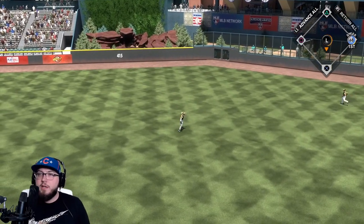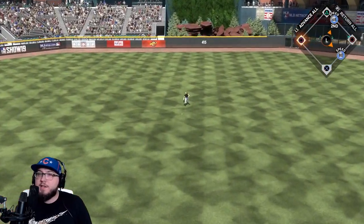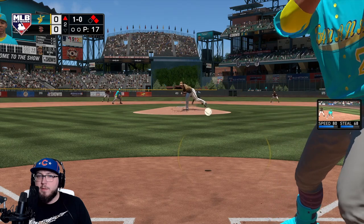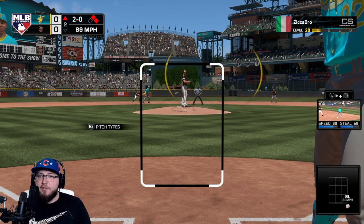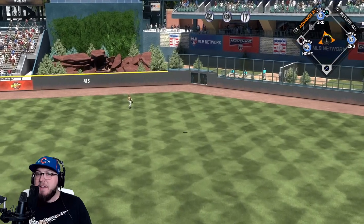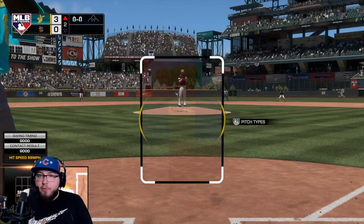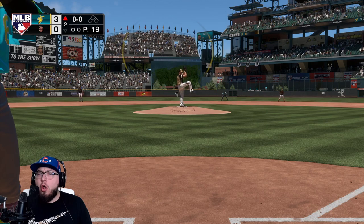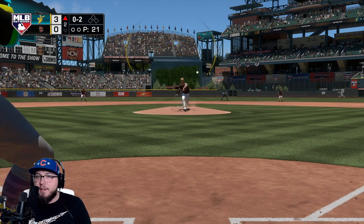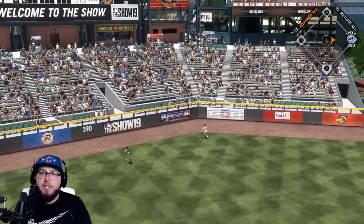Chipper Jones gets the first hit of the game — he's always a beast. Ozzy Albies gets a hit up the middle, so it's second and first with zero outs. We're going to lay off the outside pitches and force him to throw it in the zone. Christian Yelich destroys that baseball — lefty on lefty crime! We're up 3-0 just like that. Force him to throw a pitch in the zone, he throws a sinker, and we're all over it. That's going to be a double into the gap.